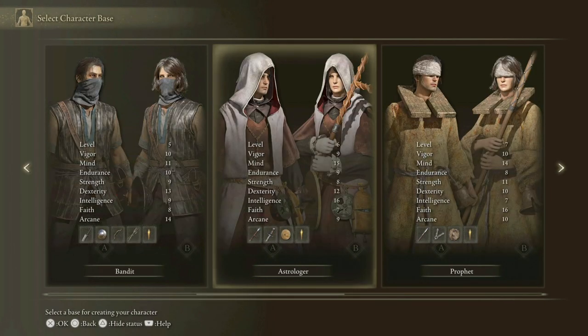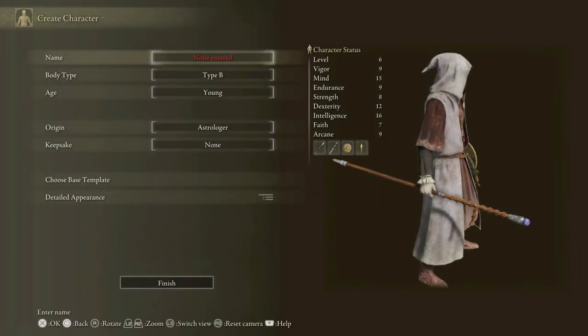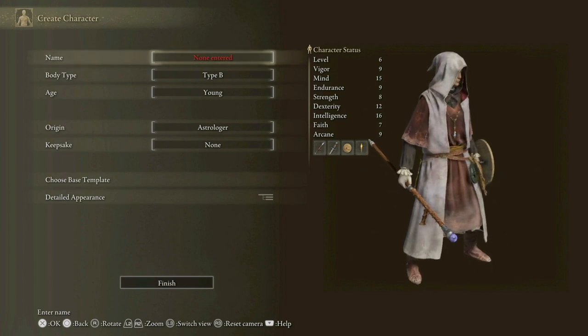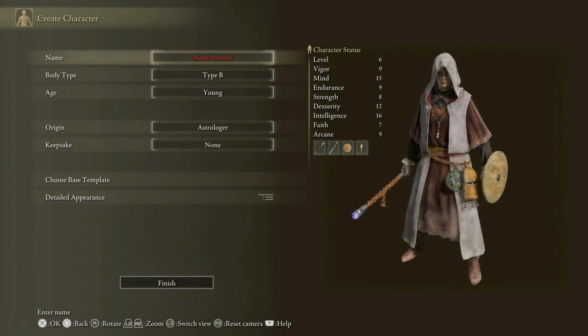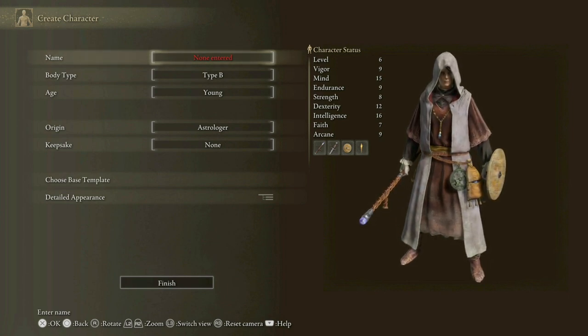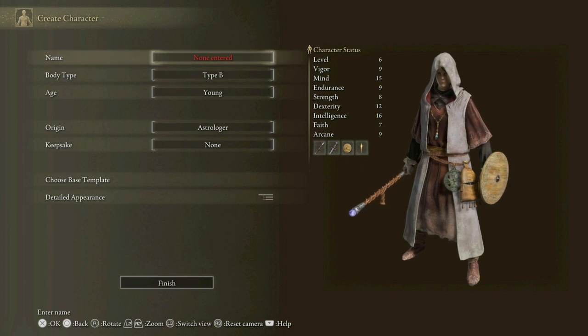Then we've got the Astrologer — could be an option. This looks like a magic setup — yeah, you start with a staff. That looks awesome. I quite liked in Demon's Souls the way the fire flew out of your hand. It's quite tempting — you start with a smaller shield but quite a cool getup. You get a little sword as well by the looks of it. Mind is 15, intelligence is 16, and dex isn't too bad either. It would be a shout if I wanted to use magic, to be fair. That's an option.